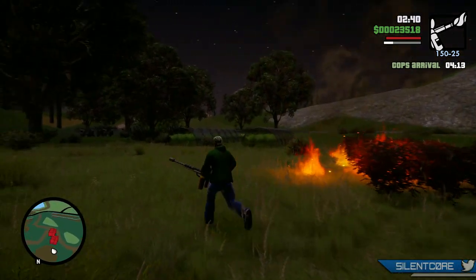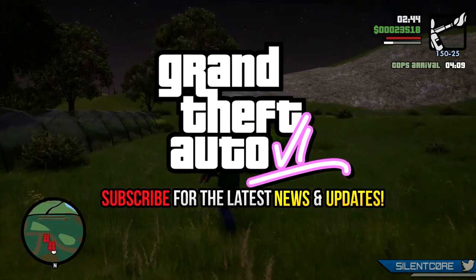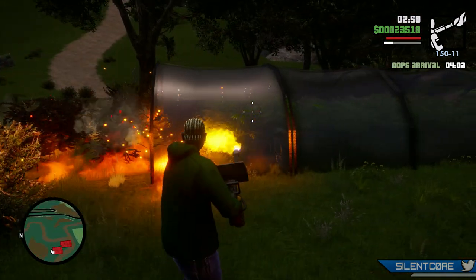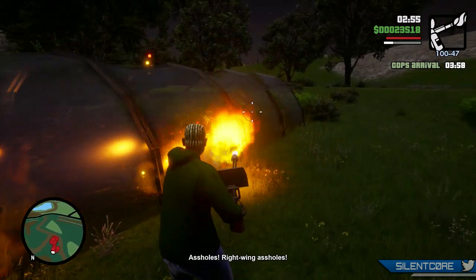Welcome back to my GTA 6 news series. Today I'll be going over every confirmed weapon to be in GTA 6, including 9 melee weapons, 7 guns, and 6 throwables. There are also a few items that we've not actually had before in a GTA game, so I'll be going over those too.